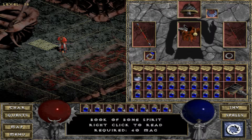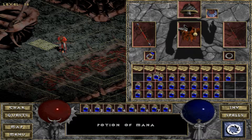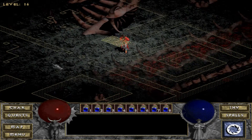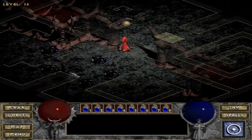I'm back. Adria had this book of Bone Spirit and an elixir of strength. So let's go ahead and get things started, get my mana shield up, and go pull these final levers and fight Diablo.